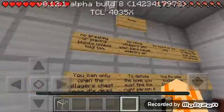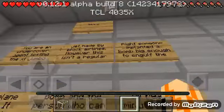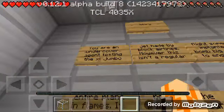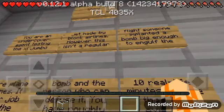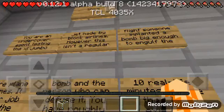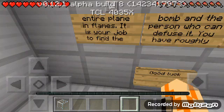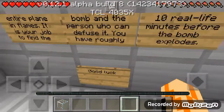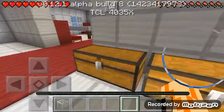Let's read the sign over here. 'You are an undercover agent testing the XL Jumbo jet made by Block Airlines. However, this isn't a regular flight — someone implanted a bomb big enough to engulf the entire plane in flames. It's your job to find the bomb and find who can defuse it. You have roughly 10 real-life minutes before the bomb explodes. Good luck.' Wait — does that mean I have 10 minutes now? Oh no!